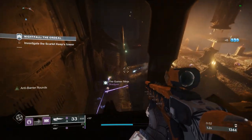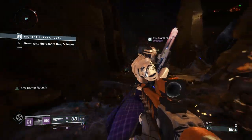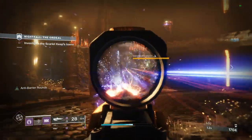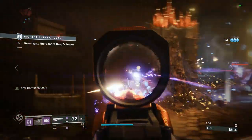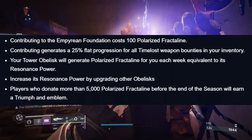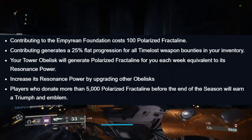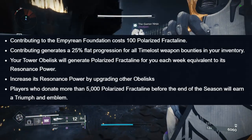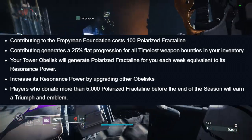To start things off, just so that all these tips are going to make sense for everyone, we're going to explain how the Empyrean Restoration works. The goal is to build — or rebuild — a beacon out of the tower obelisk, and you're going to use your polarized fractaline to contribute to the building of this beacon. There is a contribution minimum of 100 polarized fractaline per contribution, and every time you contribute you can get a plus 25% flat progression across all time lost weapon bounties in your inventory — so it's an excellent opportunity to farm for the best rolls of those weapons.